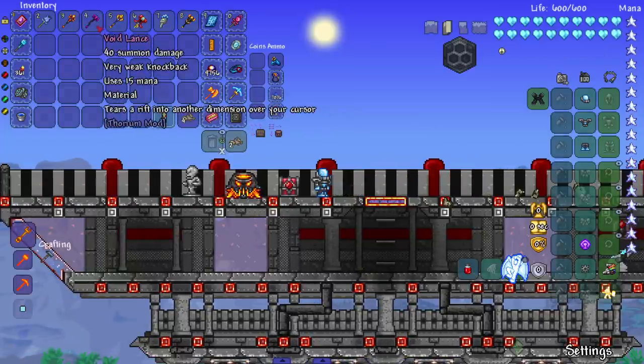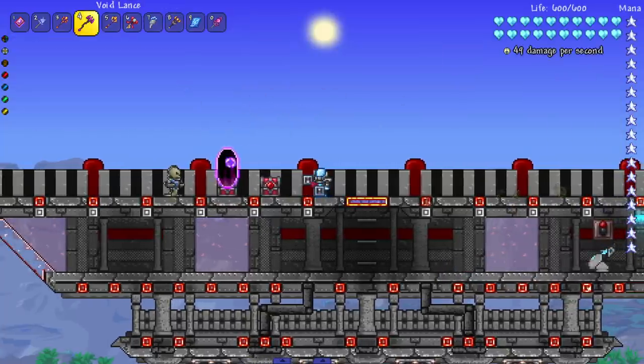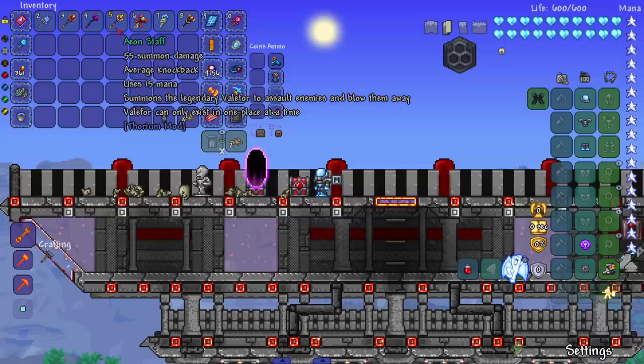Next up we've got the Void Lance, which tears a rift into another dimension over your cursor. Wait, so what — they just walk through this? Okay, as simple as that — it just shoots stuff out of the rift.